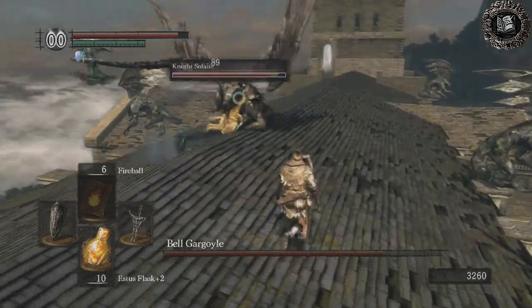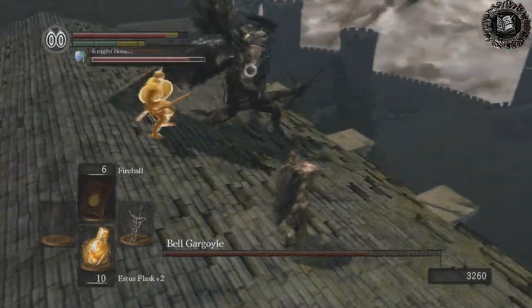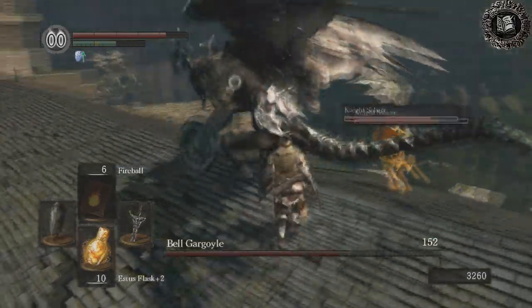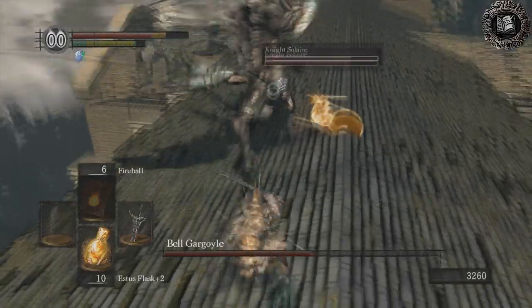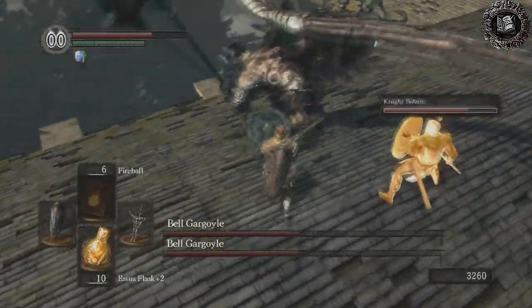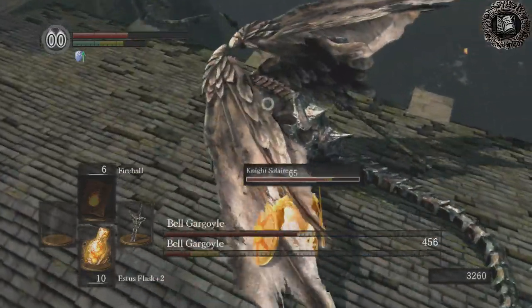There are two Gargoyles, but the second one won't come until the first one is down halfway on his health. So basically you just keep going around him, let other people gain his aggro, and then just hit him in the back. You can cut off his tail for an axe. Once he starts to get close to halfway health, you've got to do everything you can to take him down as quickly as possible.